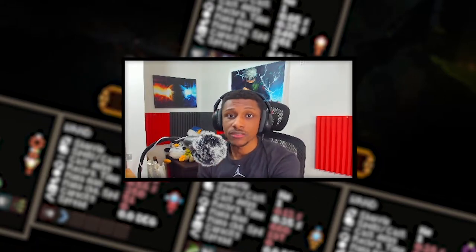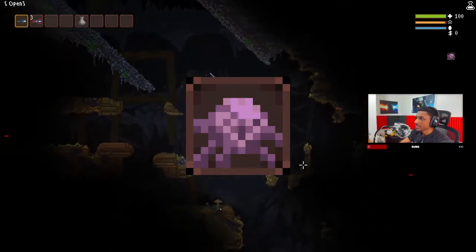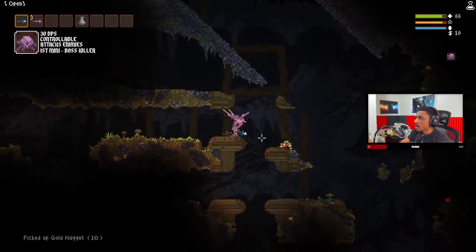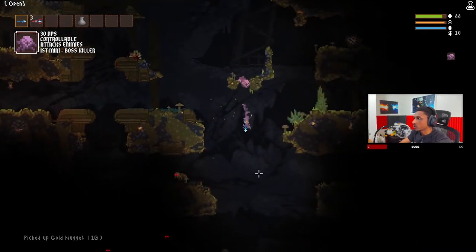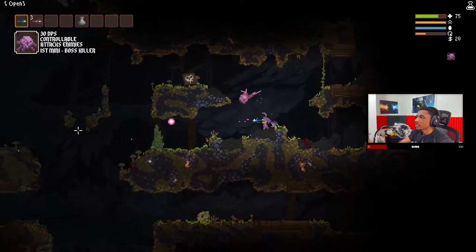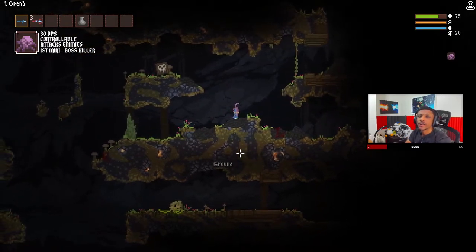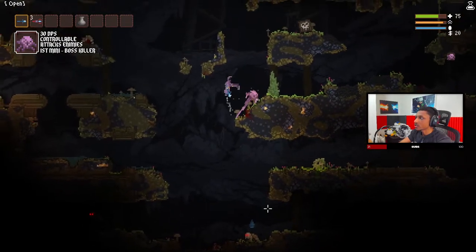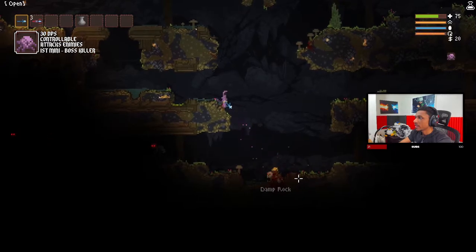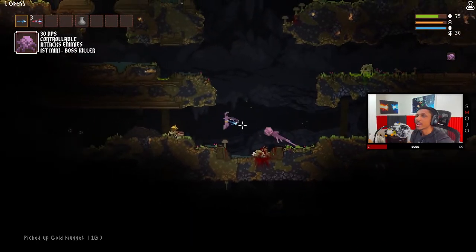The first perk we're going to talk about is the Lukey Minion — you can see him right there. This little guy is pretty strong; he does 30 damage to anything near you and pretty much one-shots everything in the first few levels. He's also slightly controllable: if I start shooting to the left he'll go left, to the right he'll go right. Whatever direction you're shooting, he will go in that direction.